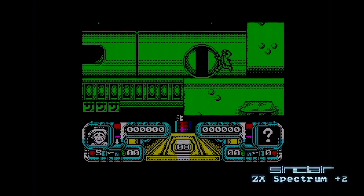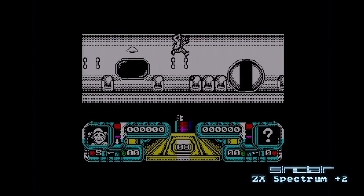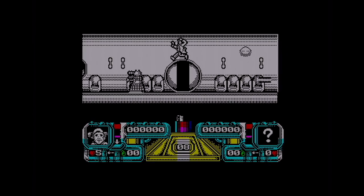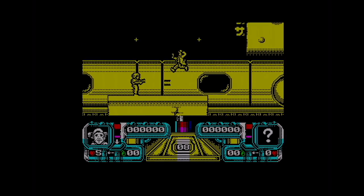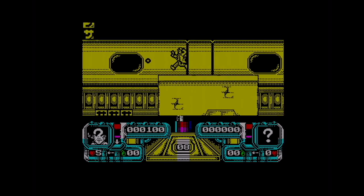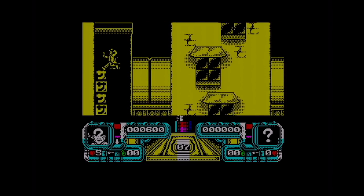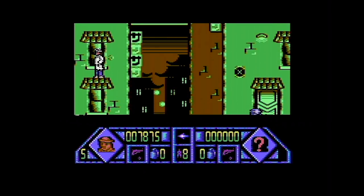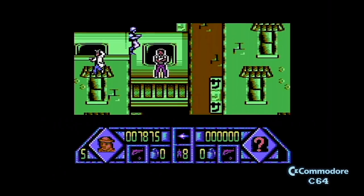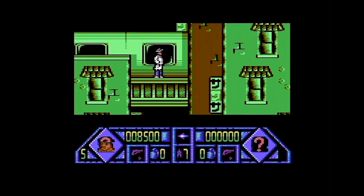Tokyo level — level four on the Spectrum. Again nicely defined graphics. You wonder what it would have been like on the CPC. It's Alternative, of course — they would have lazily ported the Spectrum version; it would be like this but slower. There's a little man extra life down there. I've fallen. Tokyo on the C64 — there's a Barker there.